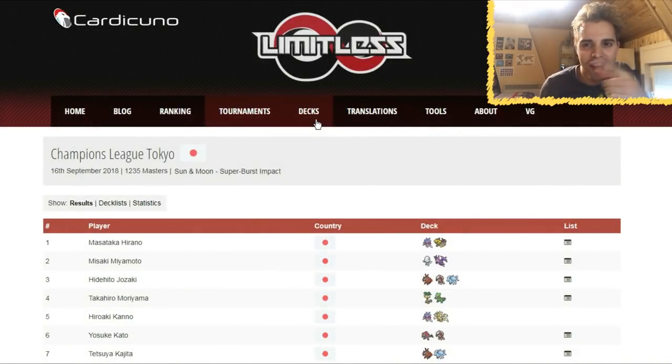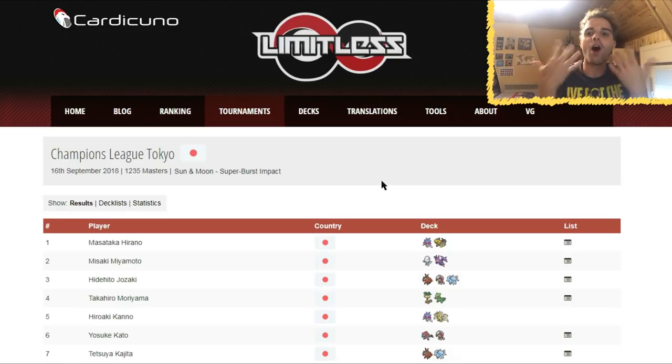What's up YouTube? It's Zandoz TCG here. In this video we're going to take a time machine and go straight to the future for a sneak peek at our format. This is a Sun and Moon onwards format, and Japan finally decided to follow that format in a tournament. 1,235 Masters in the Master Division entered the Champions League in Tokyo — one of the biggest tournaments in town, and it's Sun and Moon onwards.